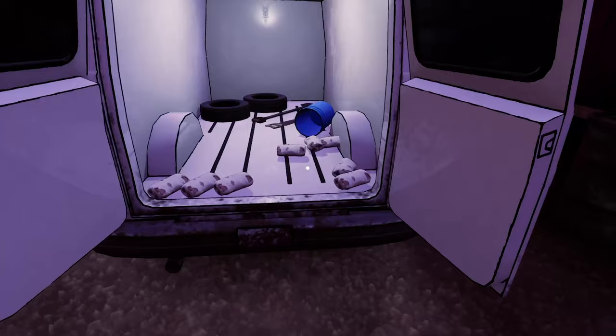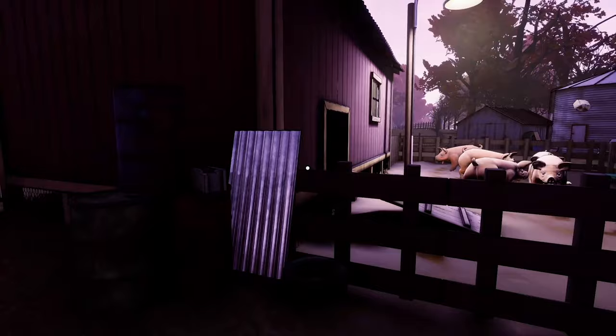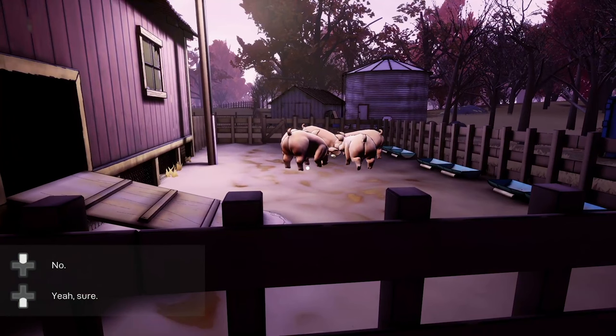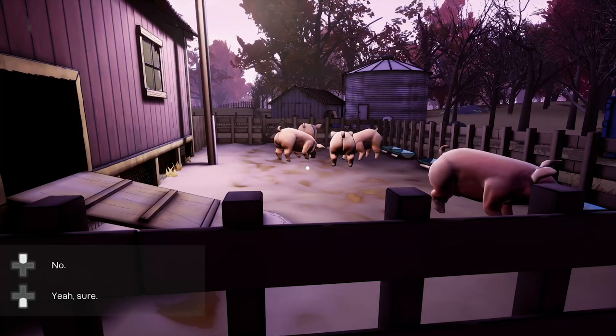For this objective we can obtain the Butcher achievement - this is for ensuring the pigs are fed well. We're going to feed them all of the food in the back of the van. Press X to pick up a piece of food and then X again to chuck it into the pen. Once we've tossed the last bit of food to the piggies we need to wait for them to eat it and wait for the achievement to pop. Make sure we're not pushing any dialogue options until that achievement pops.